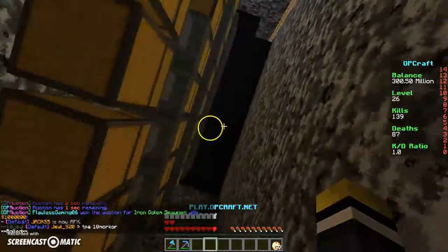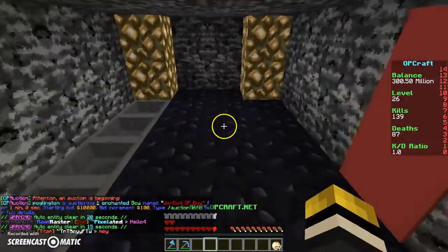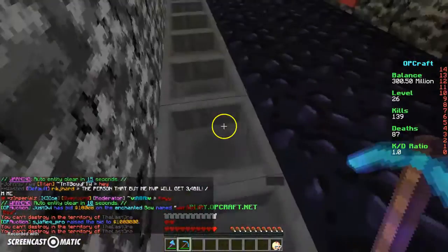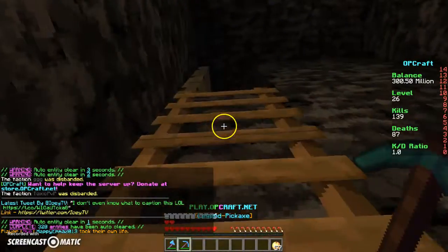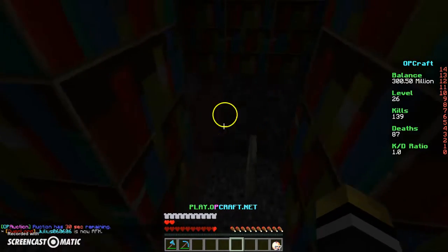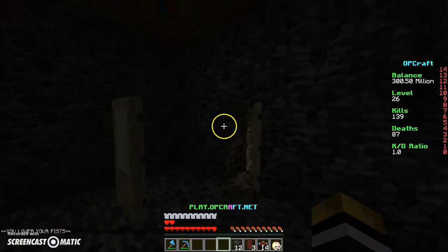We've made it inside the base. It looks raided but you never know. We took a while to get in and it didn't look raided at first. I like the hoppers — I might take them, oh wait I forgot I can't. There's obsidian here, not sure why. There's a load of bookshelves and stuff. It does look raided but there's a chest down here — enchantment tables, banners and bills inside.